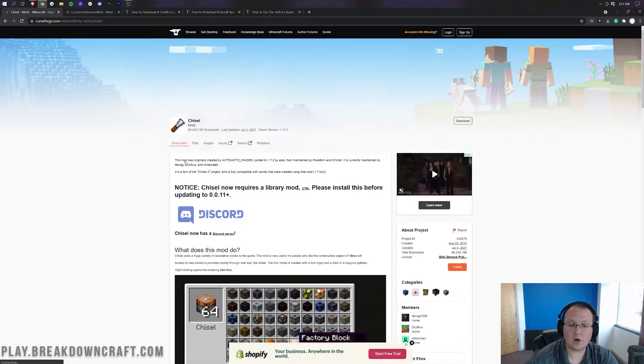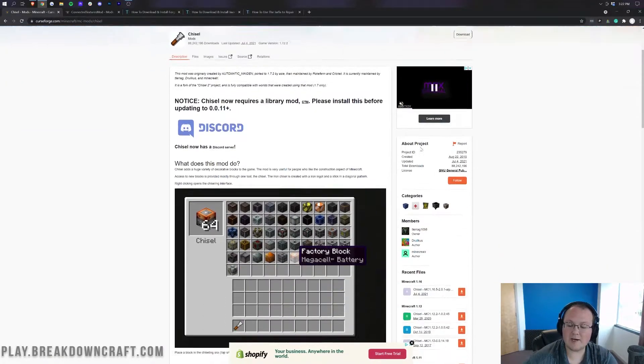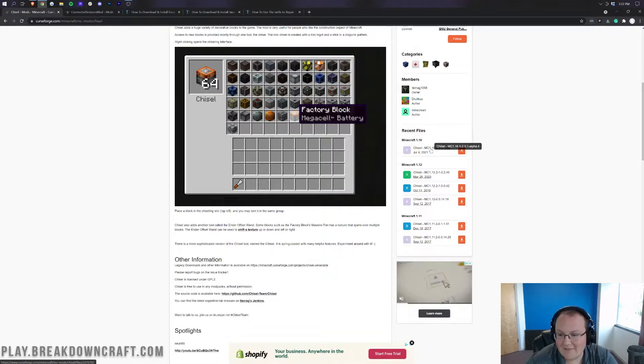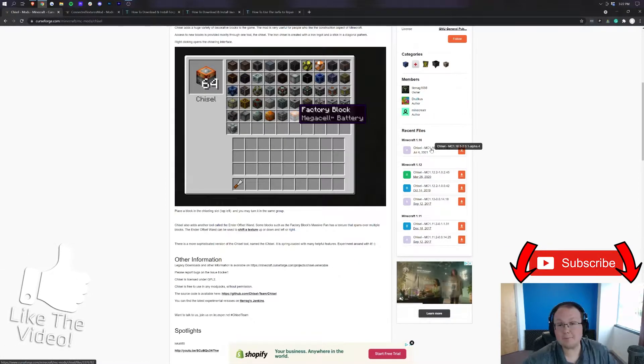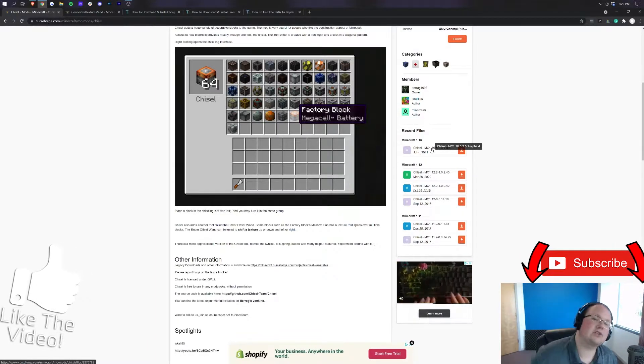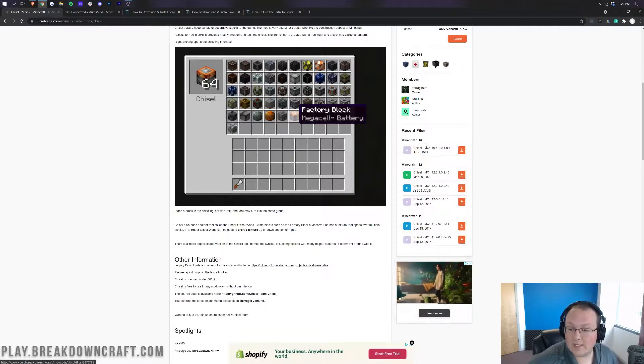We're going to come over here via the link in the description down below — it's going to take you to this page. On the right-hand side, scroll down. As you can see, we have Minecraft 1.16. Then we look at this file to see which version — it says MC 1.16.5. That's important enough to write down. You need to make sure you know exactly what version of Minecraft you're using this for, and this is for 1.16.5 because it says Chisel-MC 1.16.5.